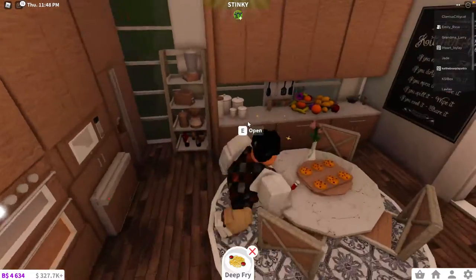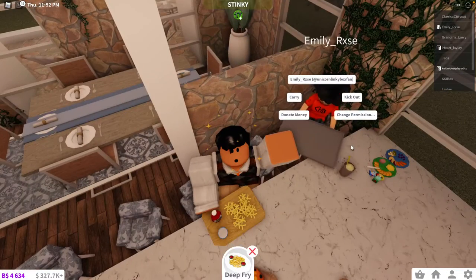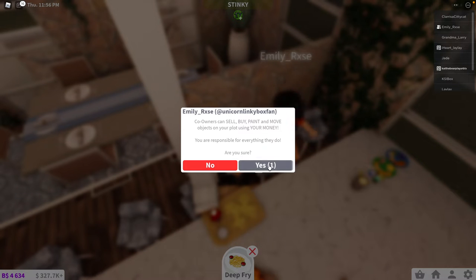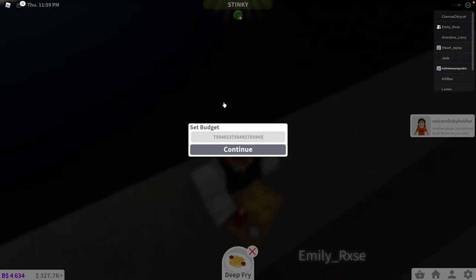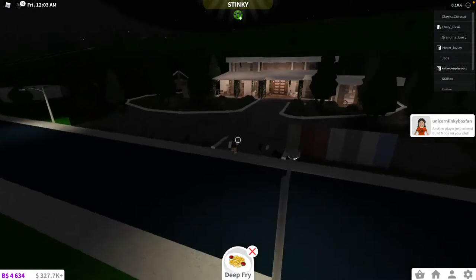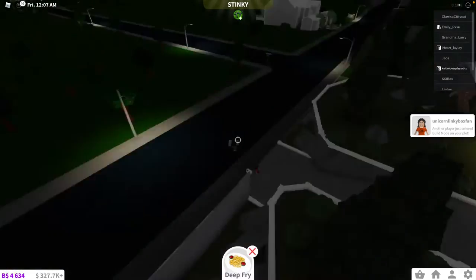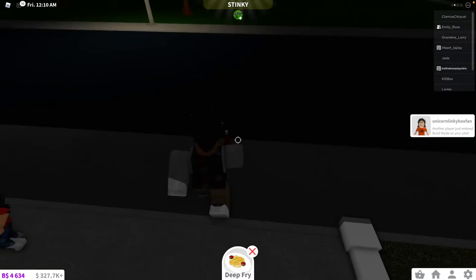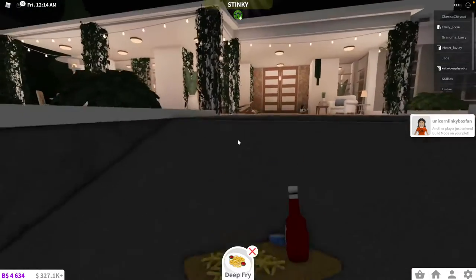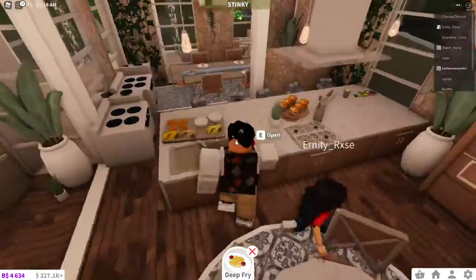Deep fry! You're going to go into build mode and buy a fryer. Just shove it on my counter in the middle of the place, I don't care. Go ahead and buy a fryer because I need to deep fry these in a fryer. You only used a fryer for donuts - I thought maybe it'd be like baked French fries or something. I don't know. But we're going to fry these now, deep fry them in the fryer.